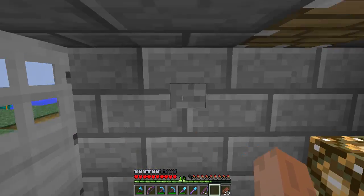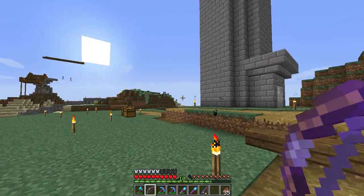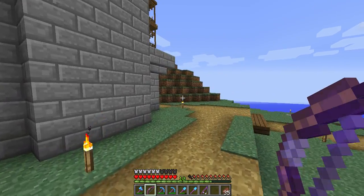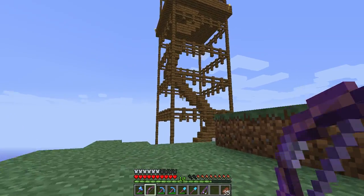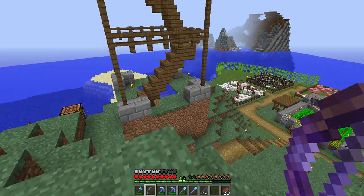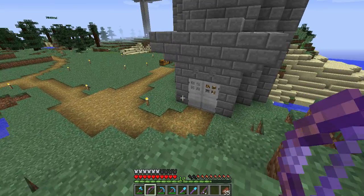And here we are now on the surface. We can see mobs burning at this time and we hope to not see any creepers. And here is the watchtower. This watchtower was built by Fakeman. I suppose this will be torn down a little bit in the future because we now have a more mechanical kind of watchtower going on here.